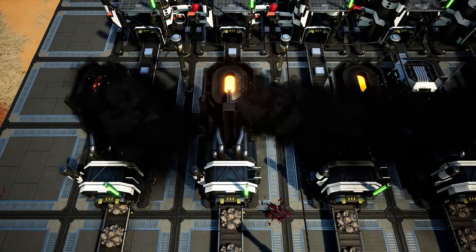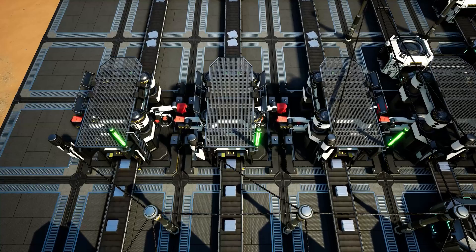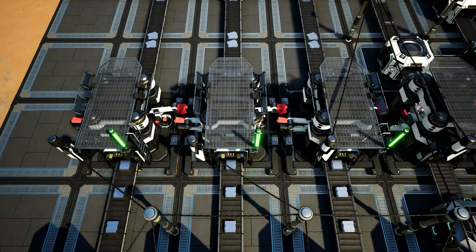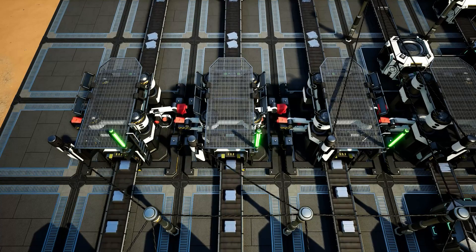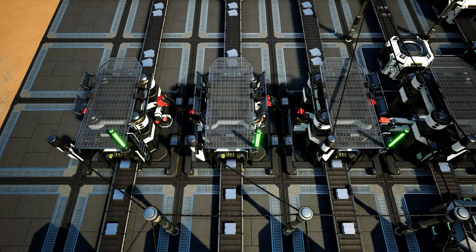On these three smelters here we have them being fed directly into their own constructor, so we have a total of three constructors. All three of these are making iron plates. The recipe for iron plates is 30 iron ingots in per minute with 20 iron plates out per minute, and this is giving us a grand total of 60 iron plates per minute from this system.